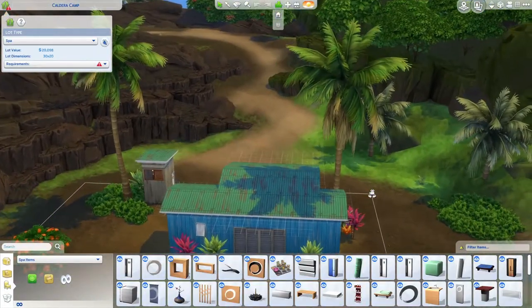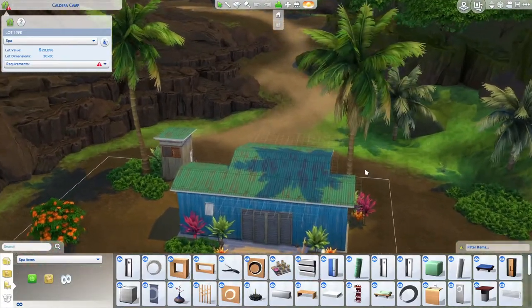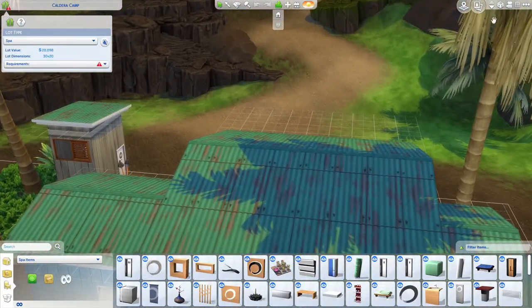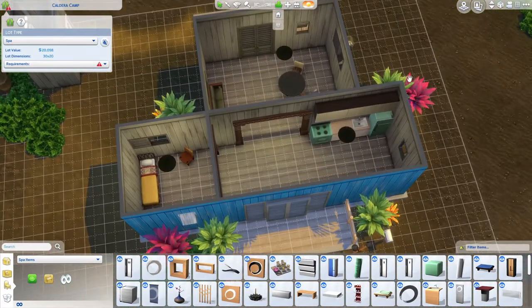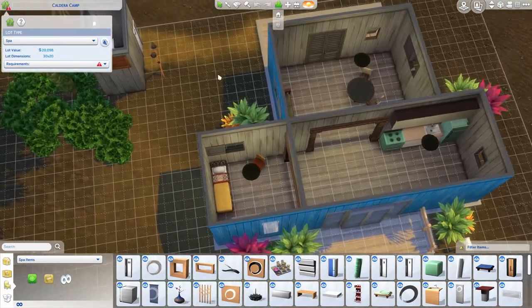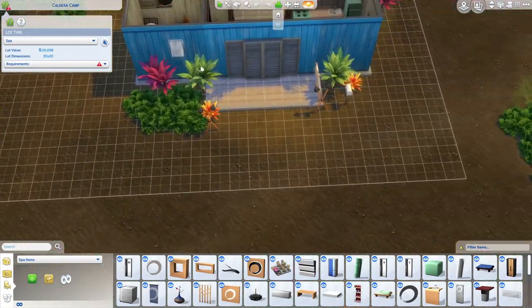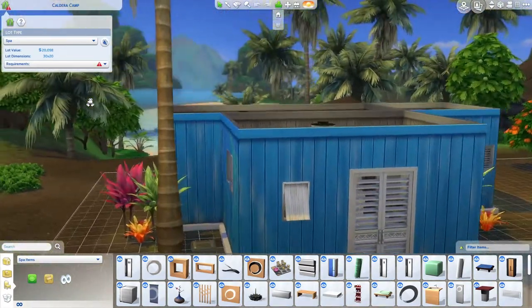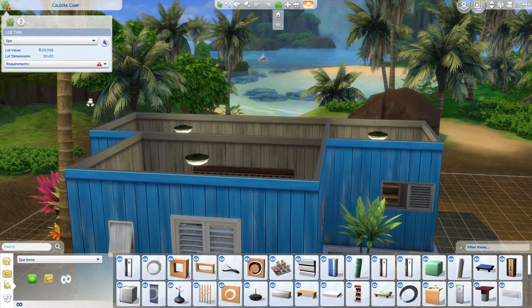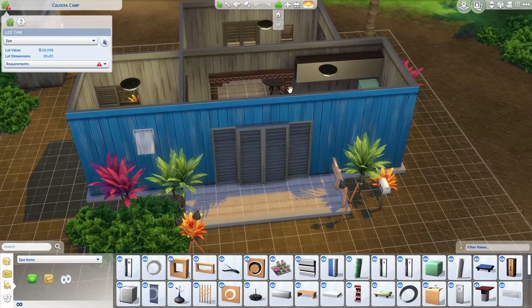This is Caldera Camp — this is what we're working with, and we have to turn this into a spa. It has rooms, a little outhouse, and beautiful views. That's not bad for a spa — that would actually be really relaxing. I don't want to change the footprint too much. I'm trying to keep it as much like this as I can.